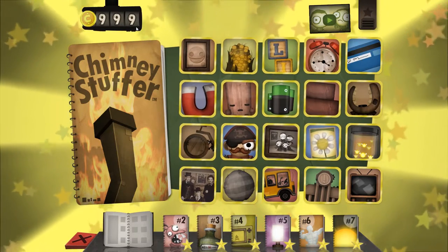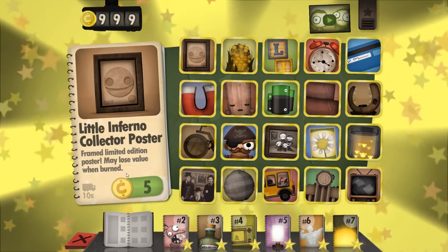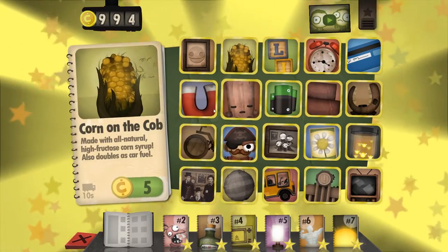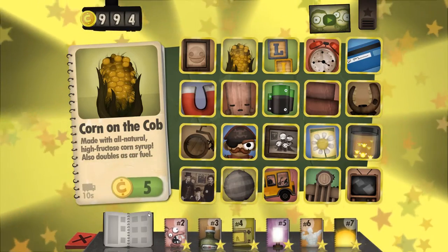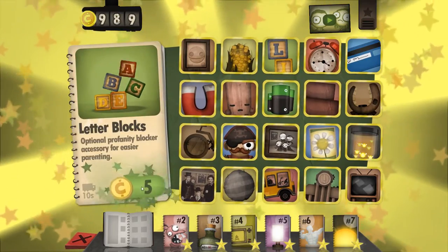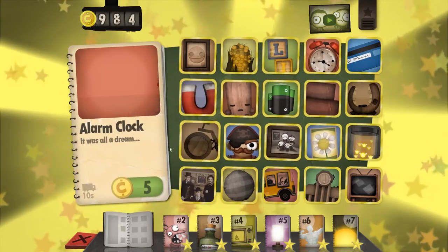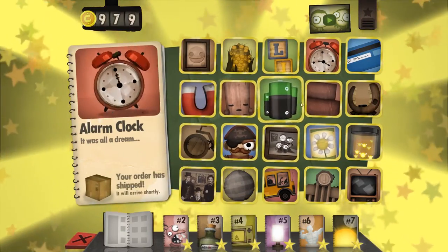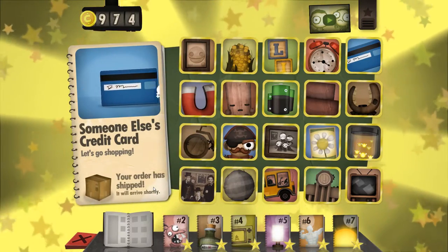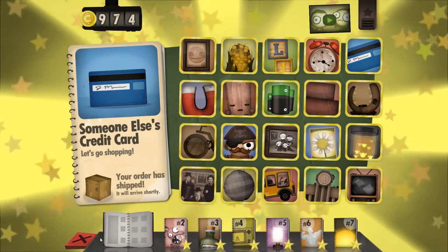Start with this one and buy it. Good job. And then buy the corn. Do you know what happens when you burn corn, Brenna? It pops! Yeah. And then get these wooden blocks and buy it. And then get the clock and buy it. And then get the card. James, what do you think is going to happen when you burn somebody's credit card? Hit the X to close it out.